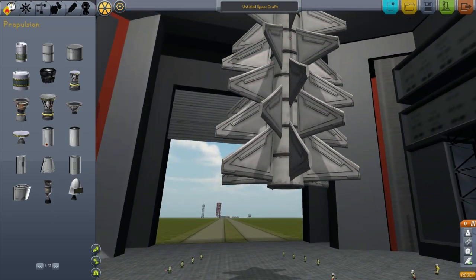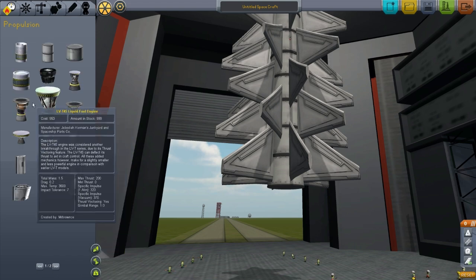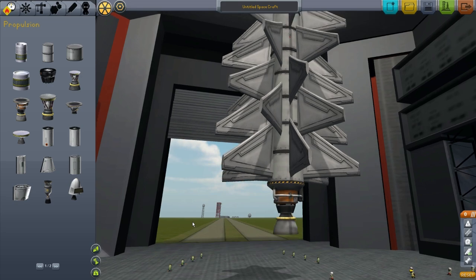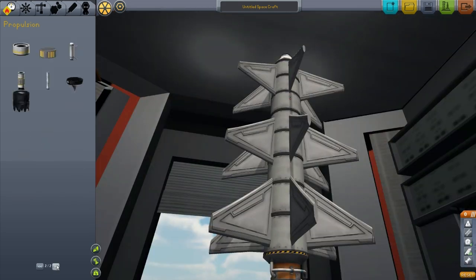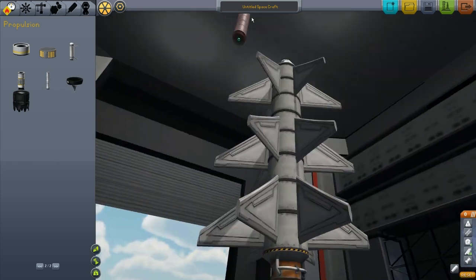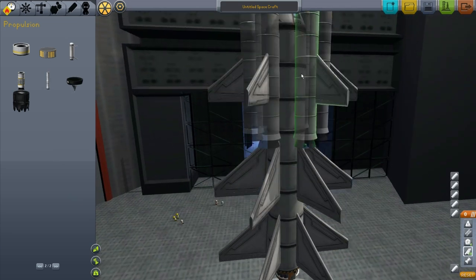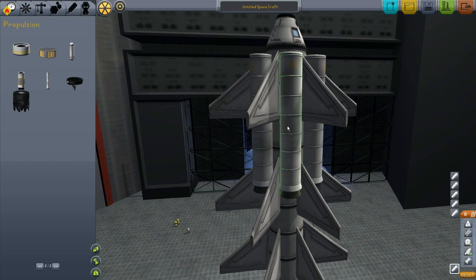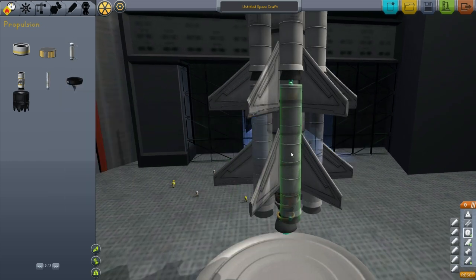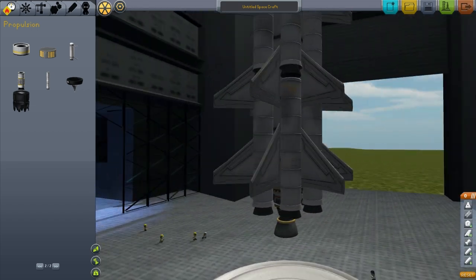Well, not speed yet. Then we're going to put on a liquid engine. Look at that. Now, you're going to want to put on as many solid fuel boosters as you can possibly fit on them. So we're going to go with six at the top and six on the bottom. Right there, just like that. It's beautiful.